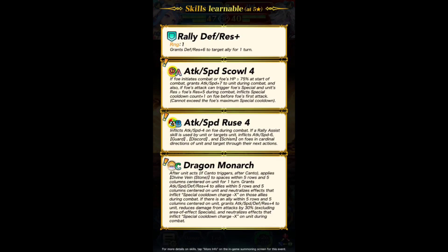Wait — within 5 rows and 5 columns, you get plus 4 to all stats and Tempo? That's like better than Gatekeeper. And if there is an ally within 5 rows and 4 columns centered on unit, she also gets the plus 4 to all stats, and reduces damage from attacks by 30%, and neutralizes effects.